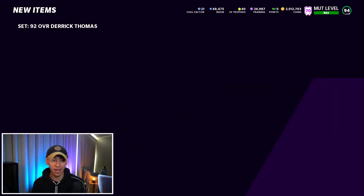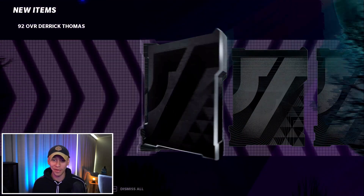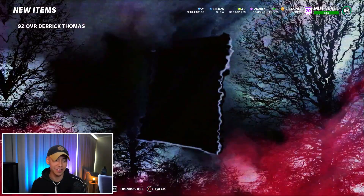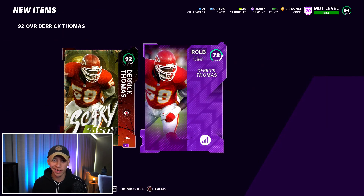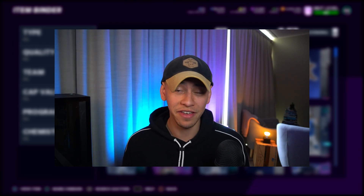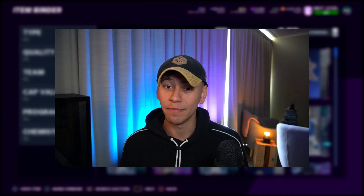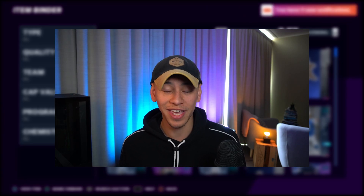I may as well complete the set while I'm here. That is a quick Derek Thomas set fully completed. We are going to sell it, get all our coins back, and take the two NATs — I'll quick sell those straight away. 5,000 training just like that. Sometimes the market drops and you might not break even exactly, and that is fine. If you spend 5,000–10,000 coins for 5,000 training, that is still a huge dub. Make sure you're doing these sets, filling them out properly, and checking the market so you know where prices are. You are going to stack up a ton of free training by doing this.